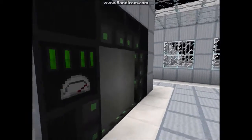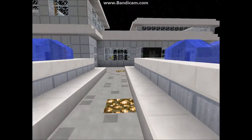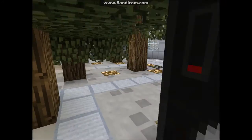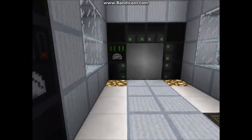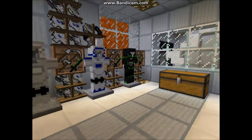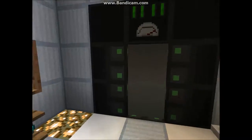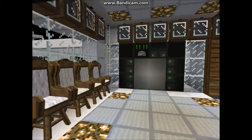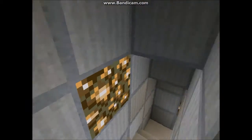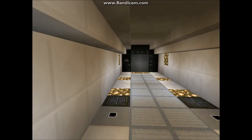We're now going to head into the original start point and we're going to go underground. We're in the armour room, and as you can see, I've swapped out my armour. First of all, we'll have a look in here and go have a look at the rockets.